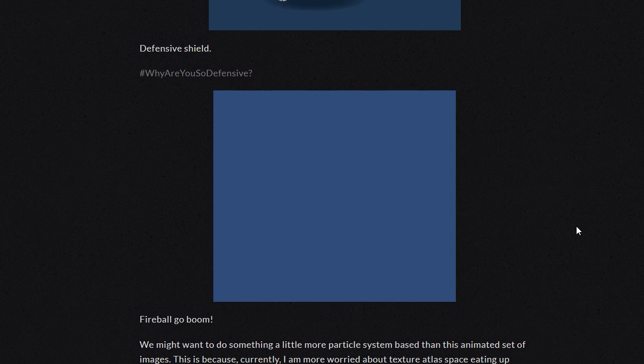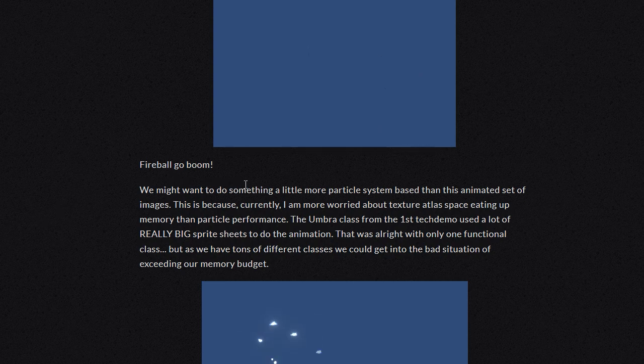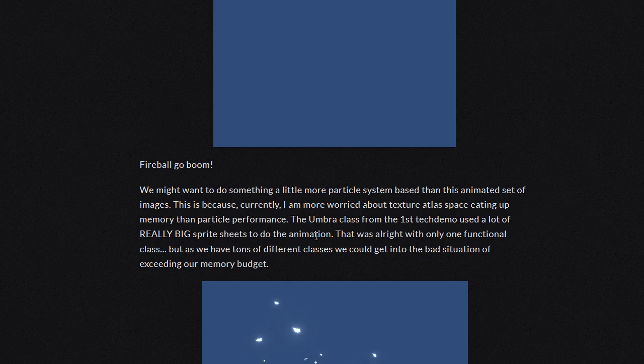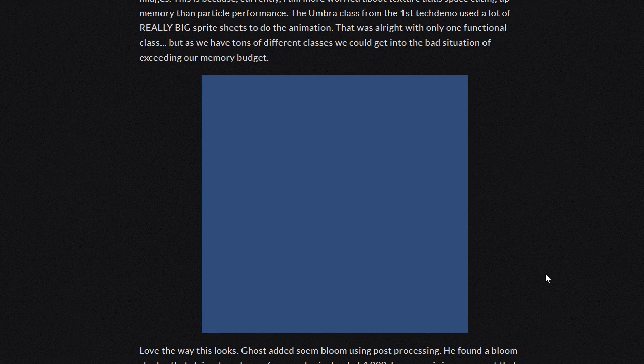Fireball go boom! That is the animation for the fireball. We might want to do something a little more particle-based rather than this animated set of images. This is because currently I'm worried about the Texture Atlas space eating up memory more than particle performance. The Umbra class from the first tech demo used a lot of really big sprite sheets to do the animation. That was alright with one functional class, but we have tons of different classes. We could get into a bad situation of exceeding our memory budget because of how many classes they have.